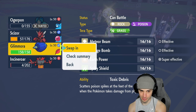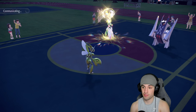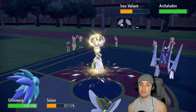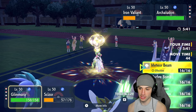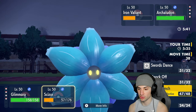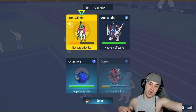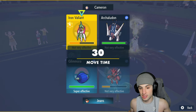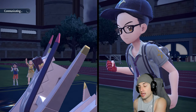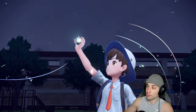I don't know what to do here. Our play is definitely to bring out Glimora and Incineroar. Fake Out from Incineroar, Bullet Punch the Iron Valiant — if it doesn't Protect, we KO it. If Archaludon Body Presses Scizor, then Glimora should be at full HP. I'm going to Terastallize and Meteor Beam to get that Special Attack boost right now.